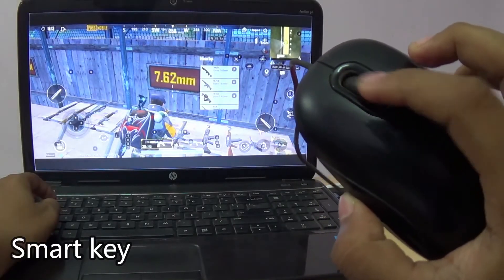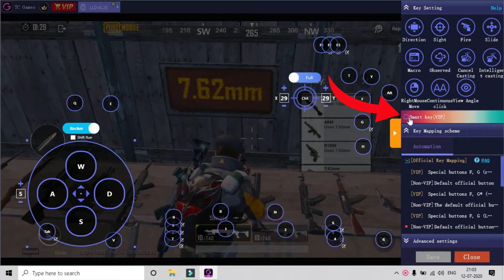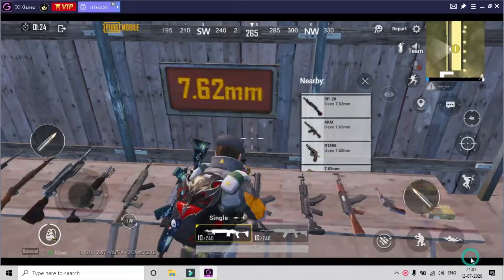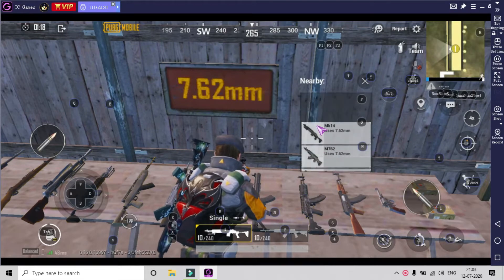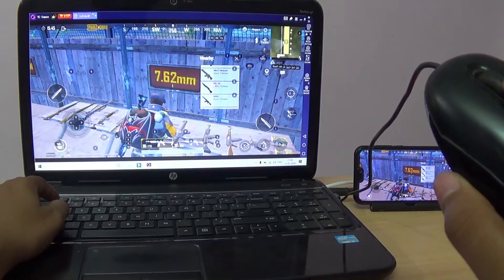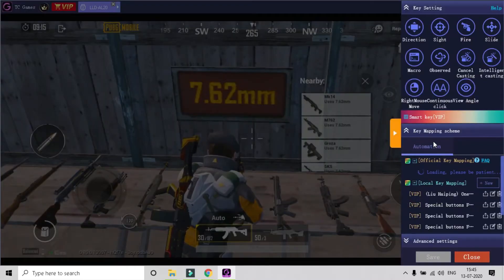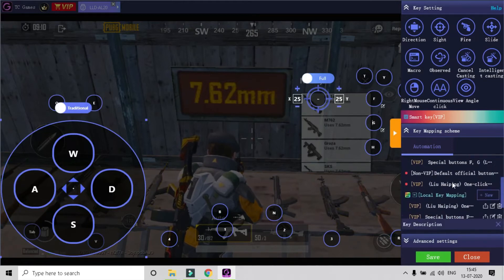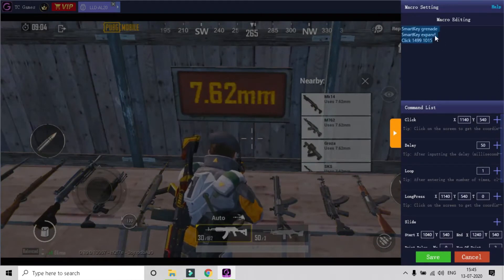Smart key is used for accurately switching medicines and guns using the mouse wheel. To activate the smart mouse wheel function, please click the smart key box to place a check mark on it. In the smart key function, you can activate the macro keys by simply clicking the VIP taping key in the VIP key mapping scheme box.